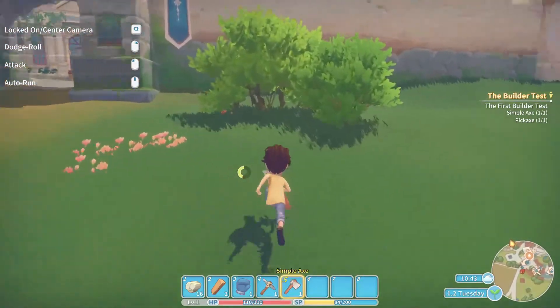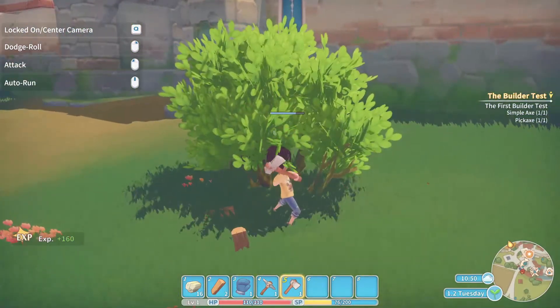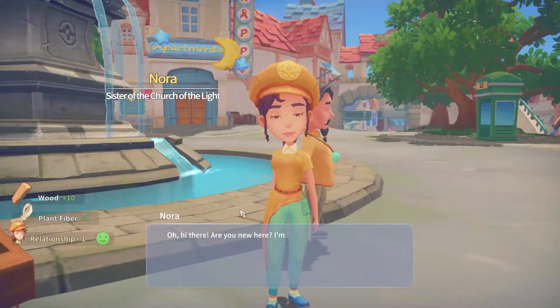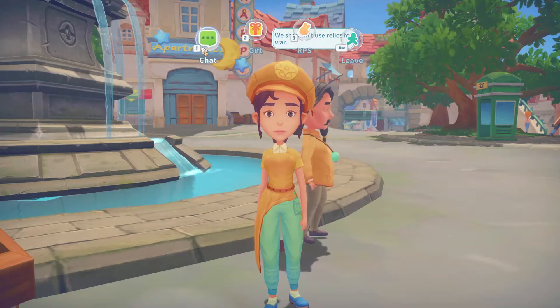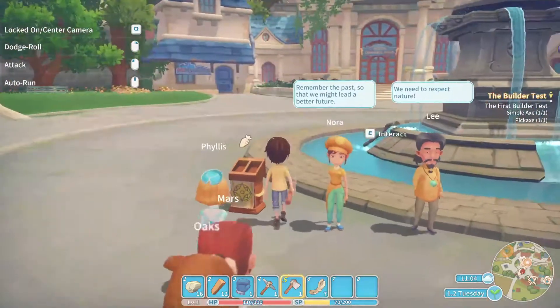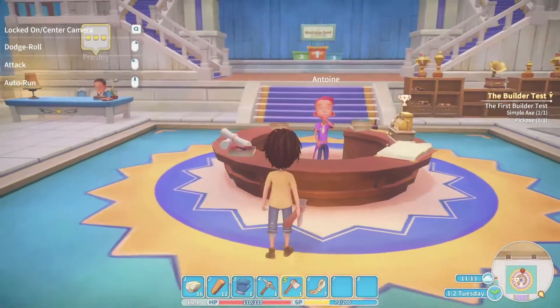We've got our tools. Basically I can go around and harvest resources just by doing this. Nora is one of my love interests — I think she's super cute. She's one of my love interests, 100%. And then I like Ginger and I like Alice — those are the three girls I'm trying to go after. All I do is talk to them daily.